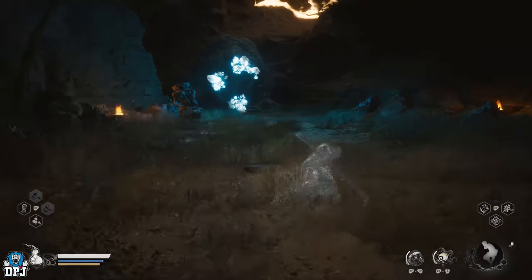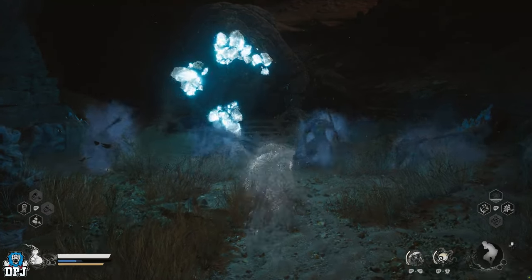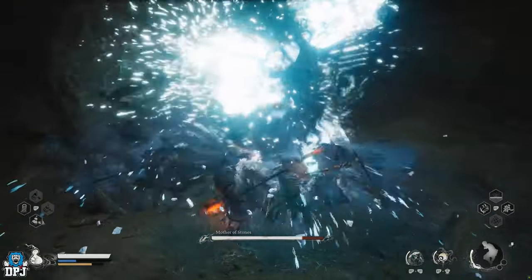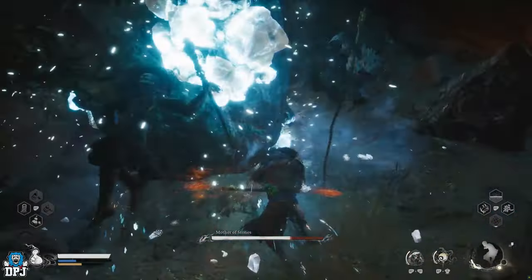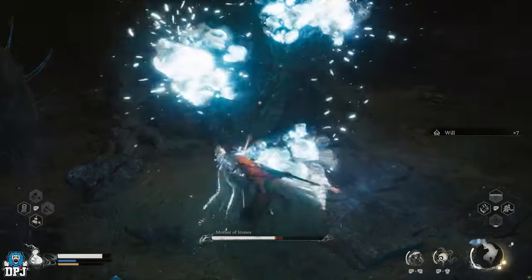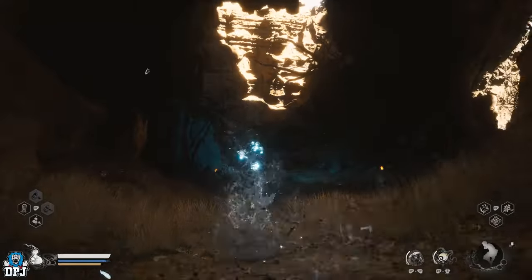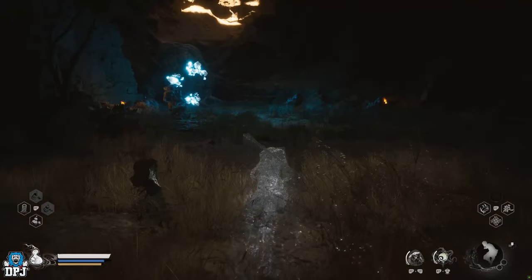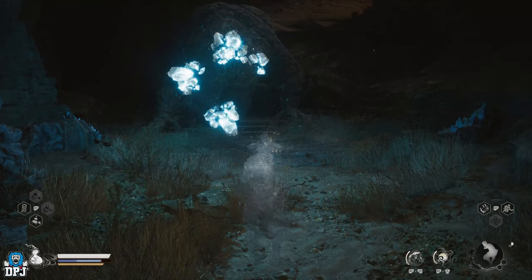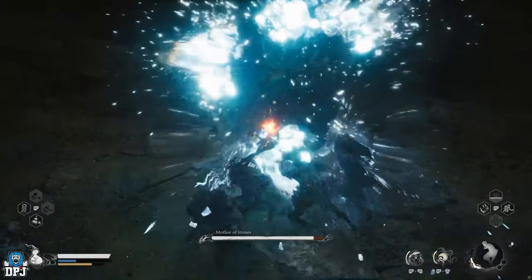You will eventually come to this blue glowing rock — this is actually an enemy called the Mother of Stone. Once you attack it, it doesn't fight back but it spawns loads of enemies that do attack you. What I did was use my decoy just before reaching this boss, then summoned my duplicates to help with the other enemies that spawned in, and then just went all out attacking the rock.